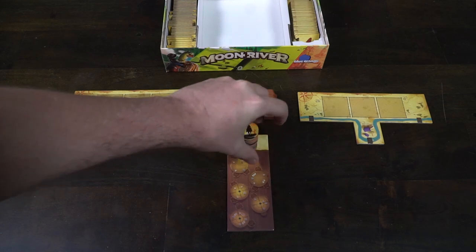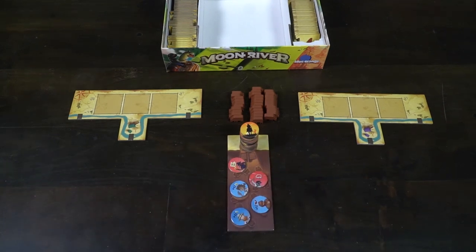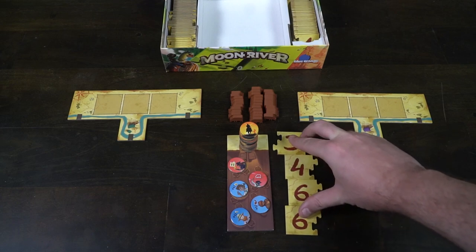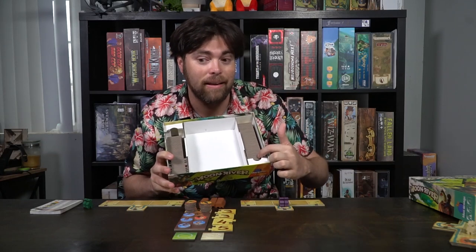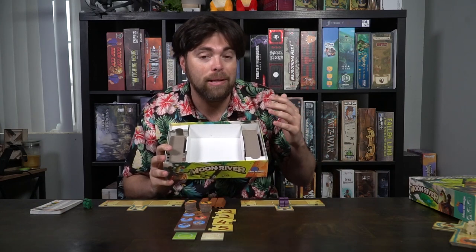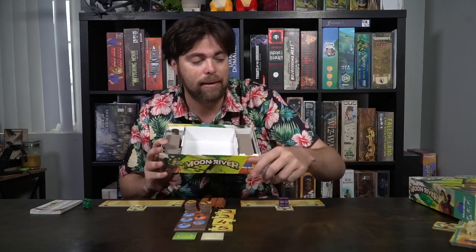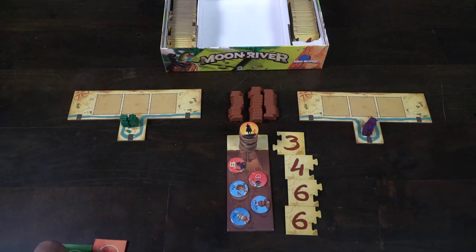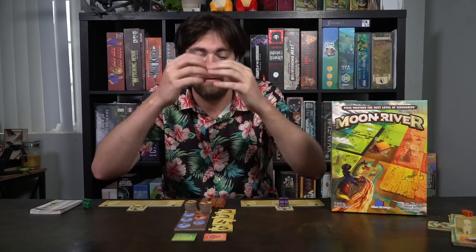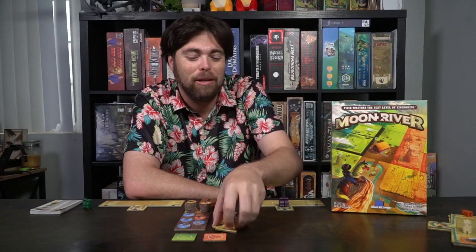Then put all the cows within reach of all players. Next, take the main board and flip five of the rancheros face up — they have blue and red sides. Keep the rest face down nearby. Take four tiles from the box, making sure all tiles are facing the same side and not visible in the box. Place the four tiles from lowest to highest number going down the main game board. Finally, take the two wild tiles, which have a front and a back, and put them within reach. Flip over the main tiles and select a player to go first. That's the setup.